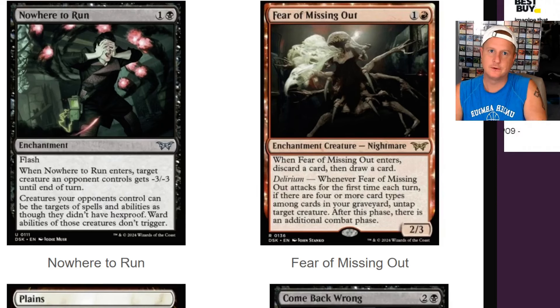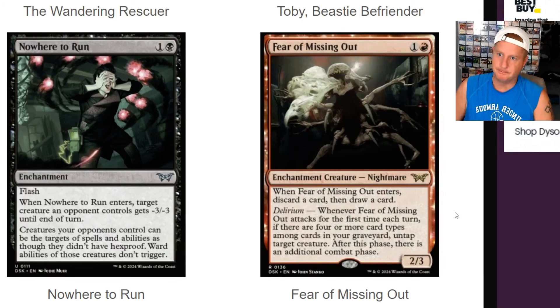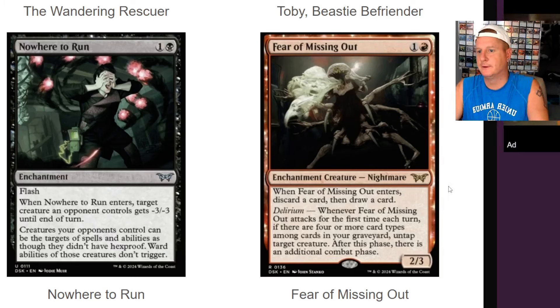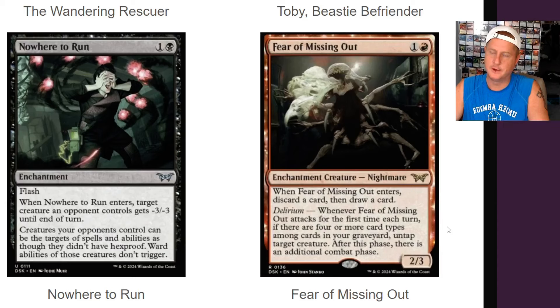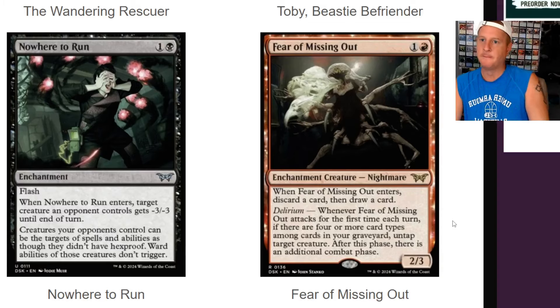Here's Fear of Missing Out. When Fear of Missing Out enters, discard a card, then draw a card. It's a 2/3 for two. Delirium — whenever Fear of Missing Out attacks for the first time each turn, if there are four or more card types among cards in your graveyard, untap target creature. After this phase, there is an additional combat phase. A whole lot of these cards care about different types in your graveyard — like the goyfs. So instant, sorcery, land, enchantment, aura and all that stuff is going to matter here.